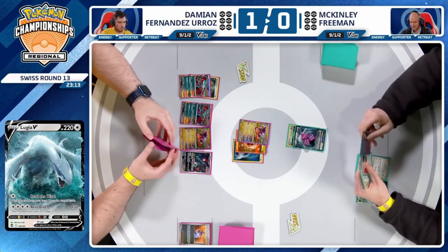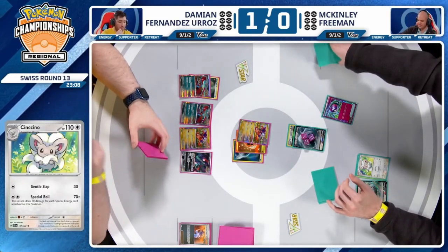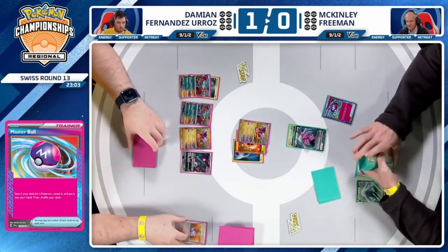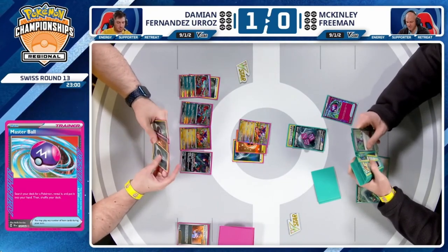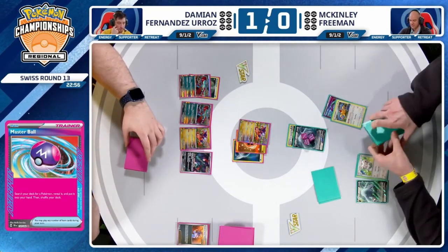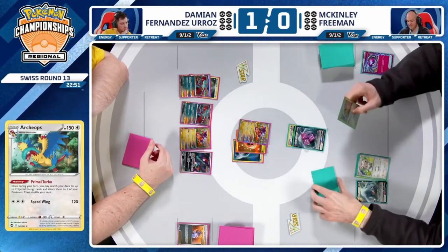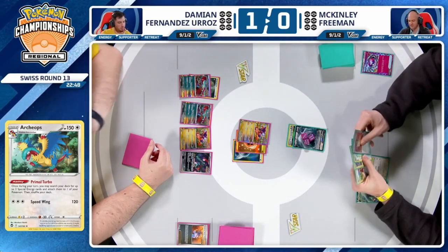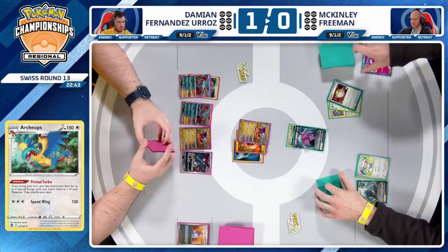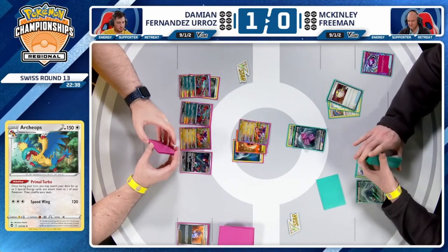This board state looks terrifying — it looks Iono-able. We'll see what McKinley even has to work with. It's a Master Ball sighting. Master Ball — it could be anything you want. It could even be a Lugia V-Star, or an Archeops. There is the Ultra Ball in hand, so it places Archeops in the discard pile. Maybe find Luminion if you don't love Serena, but I think I like Serena. Ultra Ball into Archeops, discard Archeops with Serena, draw five — then just hope to find that Lugia V-Star off the top.